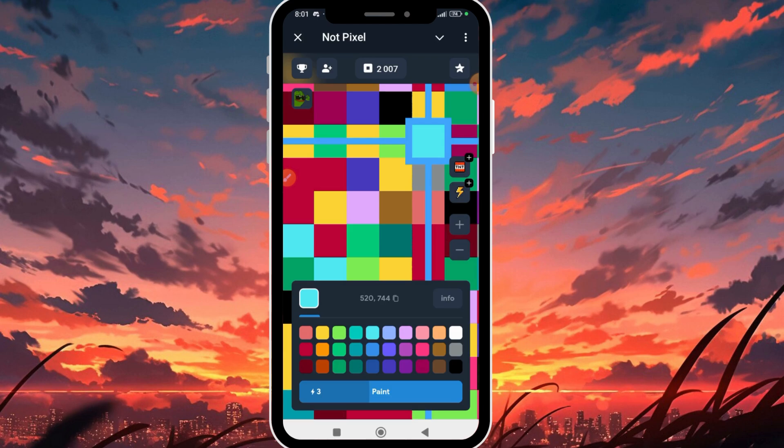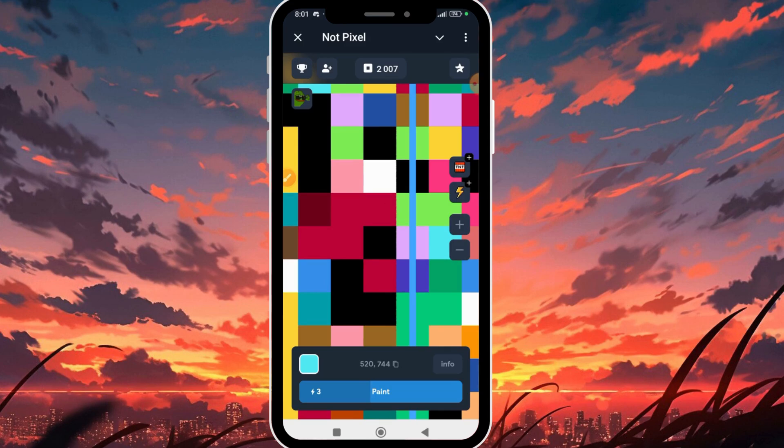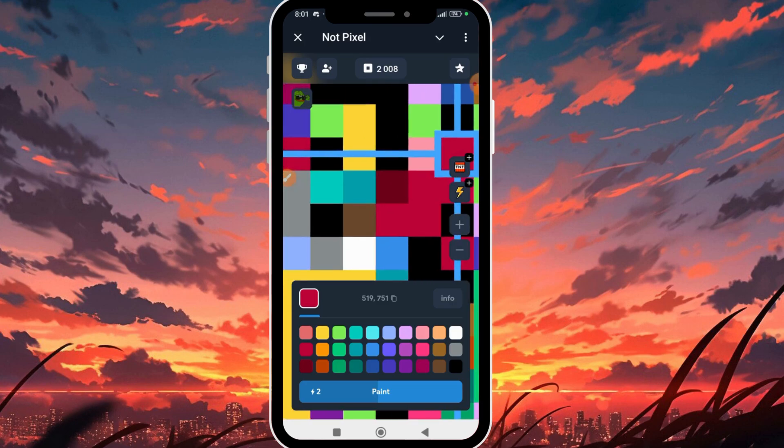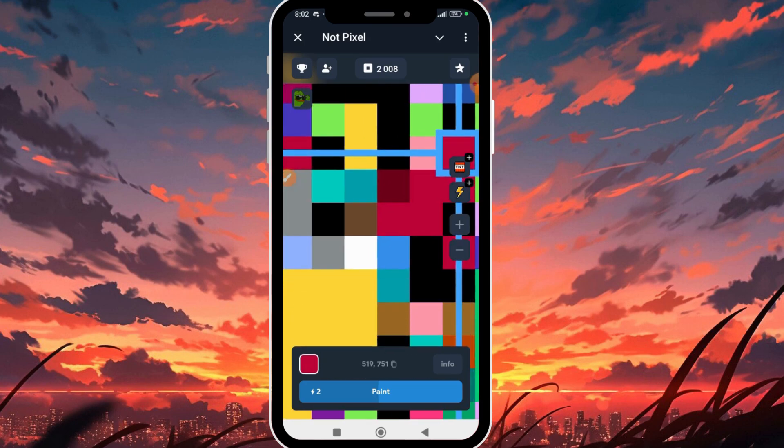I'm going to look for another white area to paint. I have three energy remaining. I'll open the color palette and select red this time. I'll click Paint. Each time I paint I get an increase in PX token — my balance is now 2008, that's plus 1.5 PX.